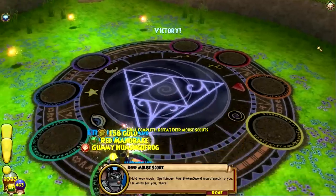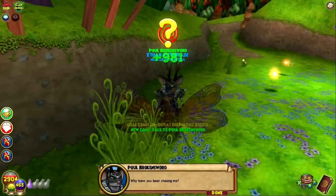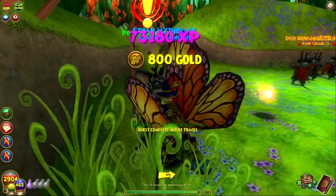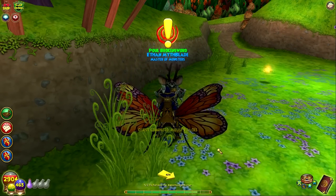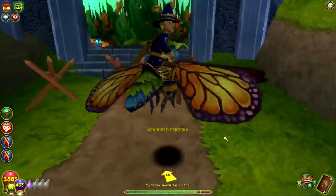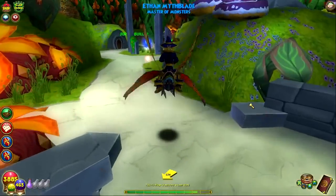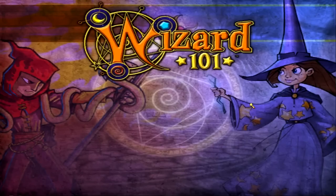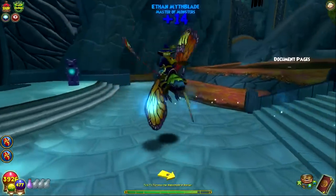Hold your magic, Spellbinder — poor Broken Sword would speak to you. He waits for you. Why have you been chasing me? You were with Divim Whiteheart — the commander of the foothold, Alwyn, will want to speak to you at once. Go inside and see him. Well, we're moving team — struggling already. Beautiful area. We have the port as well. Let's go back to Bastion and talk to Zoltana.